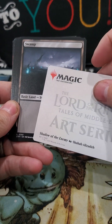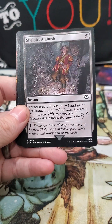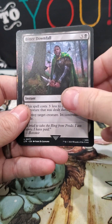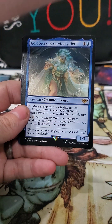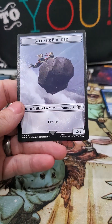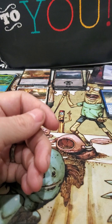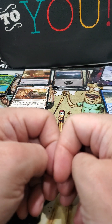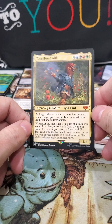Last pack. We got Shadow of the Enemy. Common, common, common, common. Golem's Bite full art — it's a bran — Goldberry, River Daughter. Got one mythic out of this, that's pretty bad. And then Ballistic Boulder. It's not a very good box. That was pretty disappointing. My only mythic was Tom Bombadil, which I like and I wanted, but oh well. Golem's Bite.